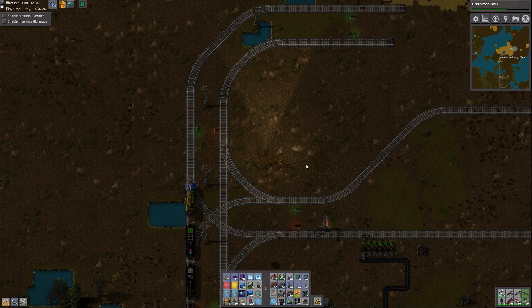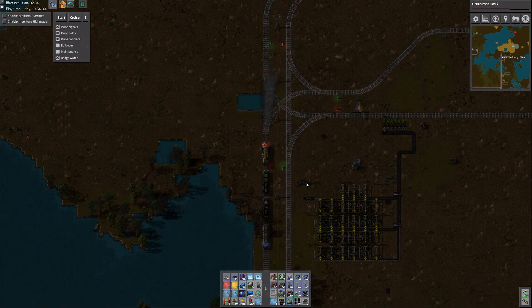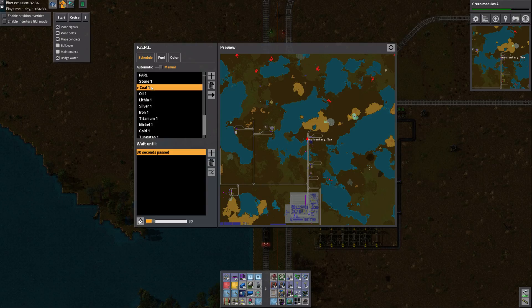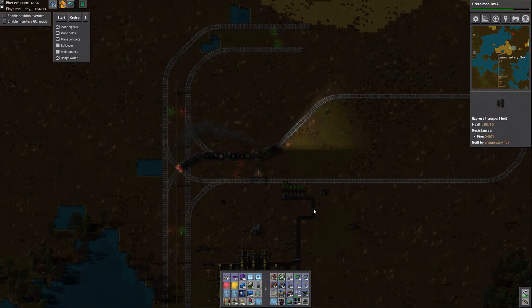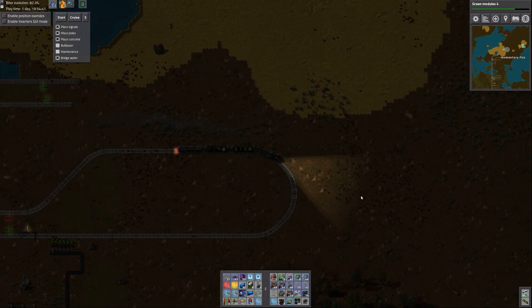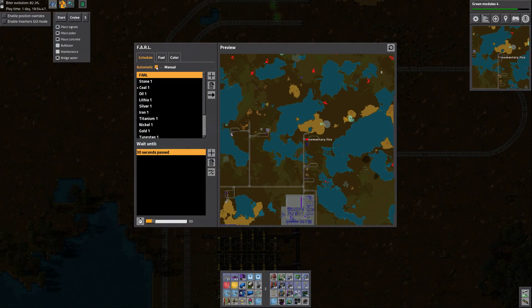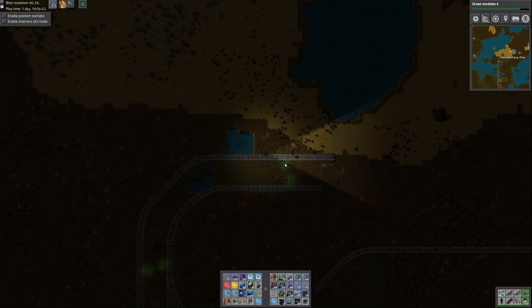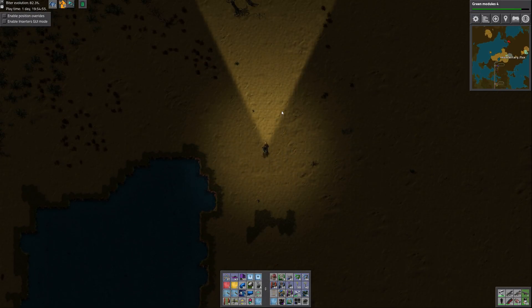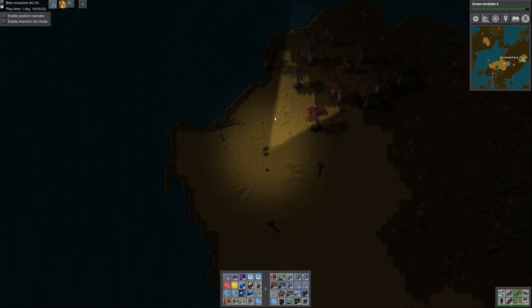I think I'm out of repair packs — let's make a few. There we go, get that repaired up. Let's pull the train back a little bit so I can turn it around and go to Coal One. We'll park there for a minute and go do a little biter bashing. It was weird — I was hitting spacebar to make my laser rifle fire but it wasn't firing.